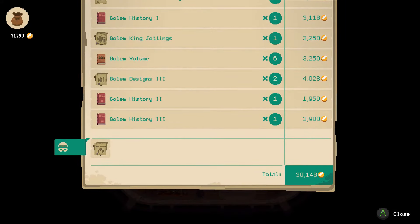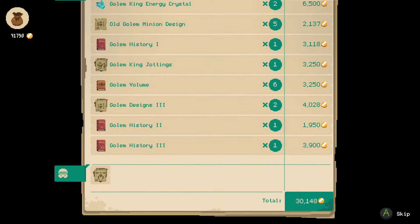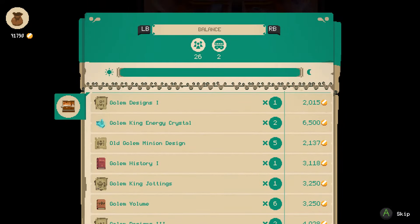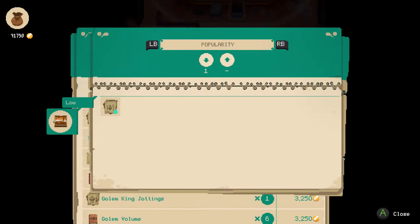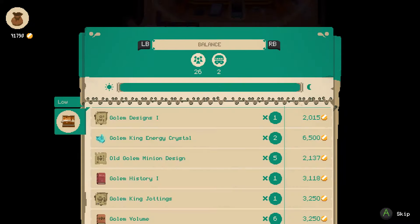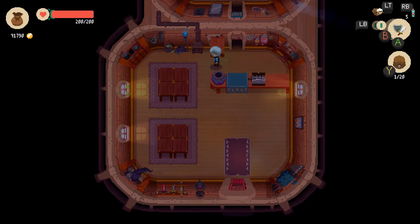Thieves made away with the Golem Design 2 — okay, well at least it wasn't a 3. We didn't actually sell any 2's though, so sadly we don't know what they're worth now. Golem History 3 went for $3,900, History 2 went for $1,950. Cool — one way or another we made a lot of money. The popularity went down on the Golem Design 3.